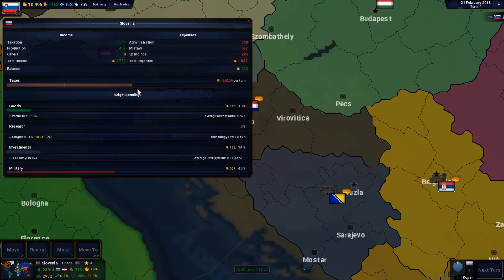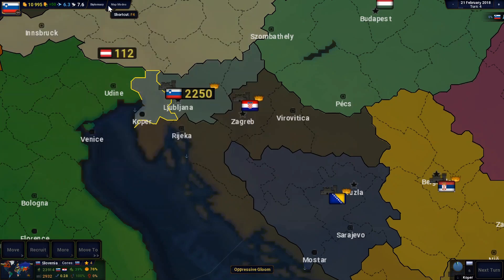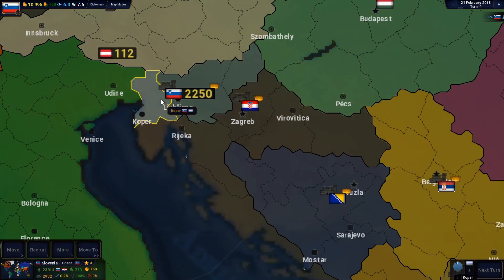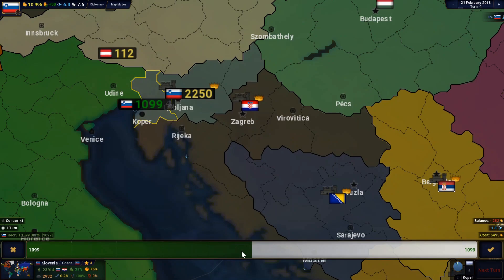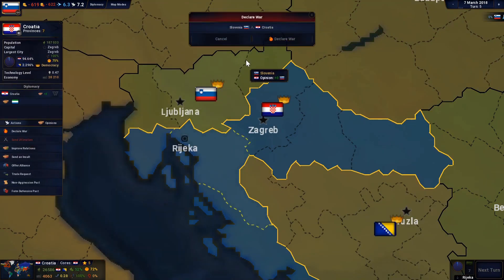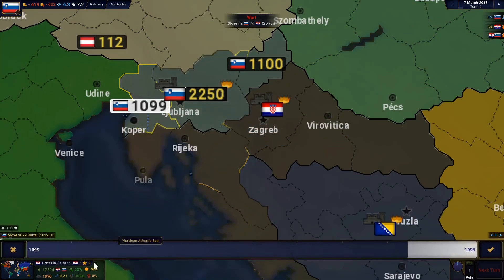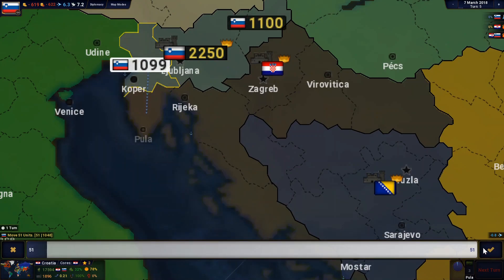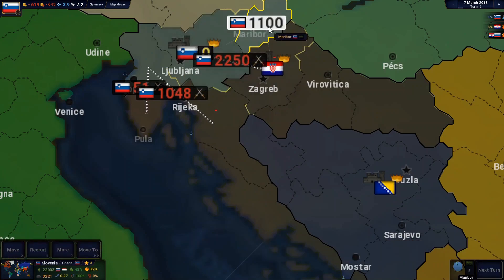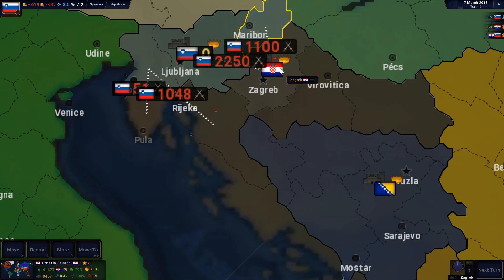We're going to reduce our taxes now because otherwise our people will go very unhappy, so we'll keep it just slightly over to the positive. Happiness is still 75%, so that's okay. We've got 10,000 to play with, so we're going to recruit - 1,000 in this province and the rest elsewhere. Right, let's go and declare war on Croatia. I'm going to send a few to the province Pula, the rest to Ricica, and then everything else to Zagreb because they've got a fortress so it's going to be harder to defeat.